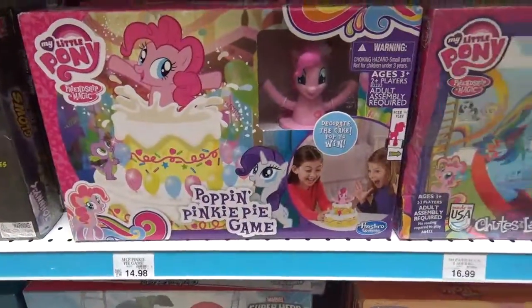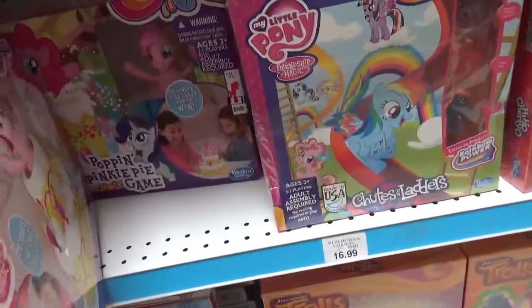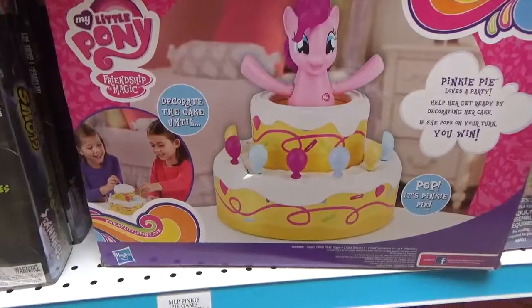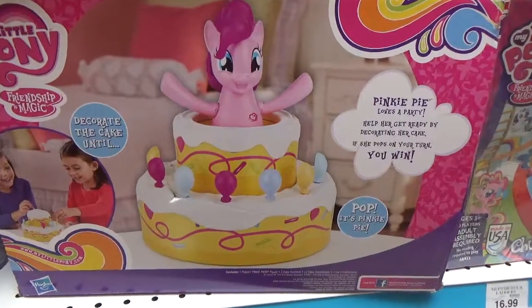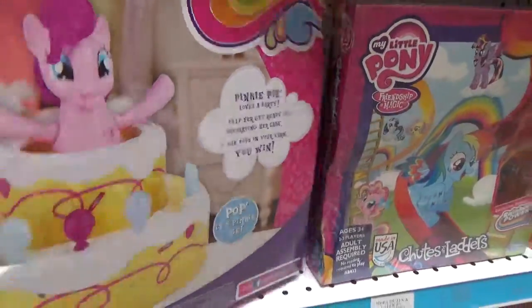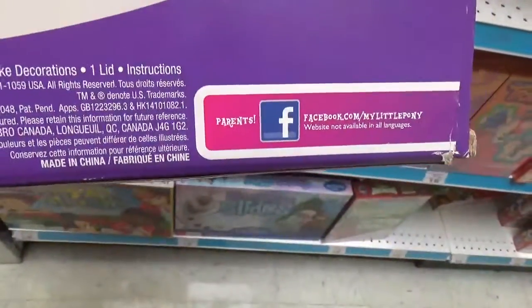Here's a new game I've never seen before — the Poppin' Pink Pie Game, My Little Pony by Hasbro. So how does this work? You decorate the cake until Pinkie Pie jumps out — that's cool! You help her get ready by decorating her cake. So what do you decorate it with? Two cake sections and 12 cake decorations.